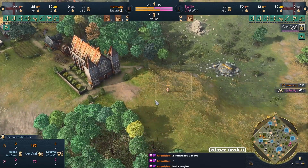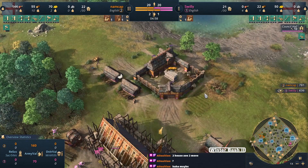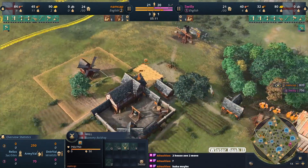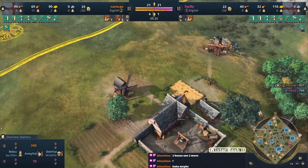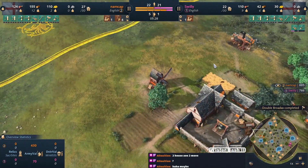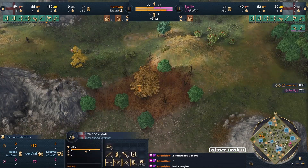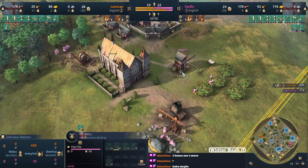Mirror matches are really interesting in this game - any advantage you get has an outsized effect because the other civ has the same toolkit as you. There's no 'if I only get to X moment I'll win' because your opponent can just get there first. Interesting corner farm on this mill, just barely getting it in the area of effect - the villager gets the increased gather rate but also drops at the town center. You can actually fit 10 farms on a mill if you space it right - it's a pro strat showing the difference between perfectly placed and normally placed mills.